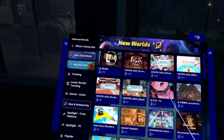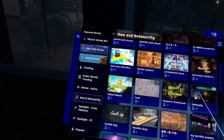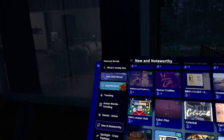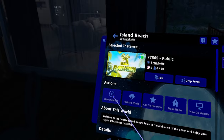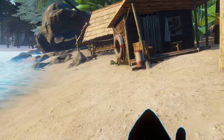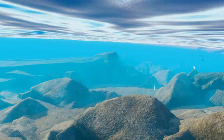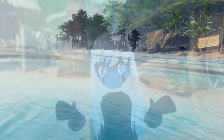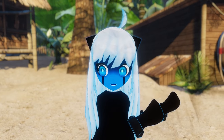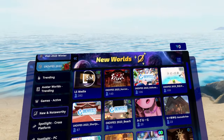New and Noteworthy is a new tab for me as of recording. I think it's new maps that have recently come out, probably within the last week or month. I actually saw one I wanted to check out — Island Beach. Let's go check that one out. Oh, this is a pretty map. The water looks nice, got a little hut over here. This map has swimming too — I love maps with this swimming prefab. Just like that, I've already found another cool map. My take on new and noteworthy is it's a mixture of the new tab and the trending tab.